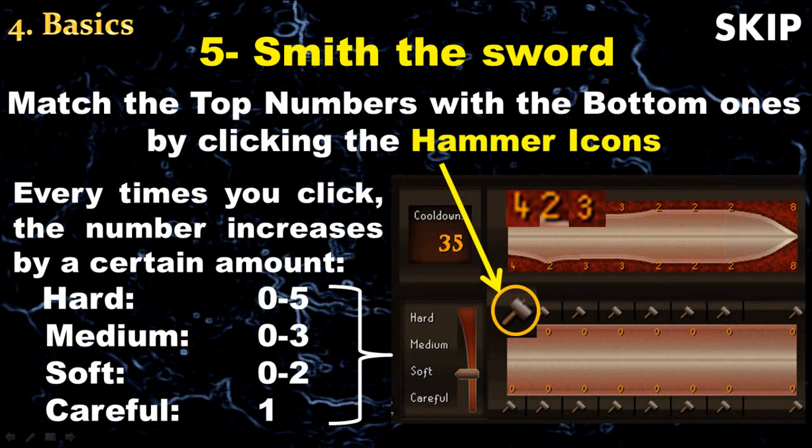When you try to smith the sword, a little interface will pop up. At the top of this interface is your sword plan, and at the bottom is your current sword that you are smithing. Your goal is to match the top numbers with the bottom ones by clicking the little hammer icons. Every time you click them the number will increase by a certain amount, and this amount depends on the type of hit — for example: hard, medium, soft, or careful.